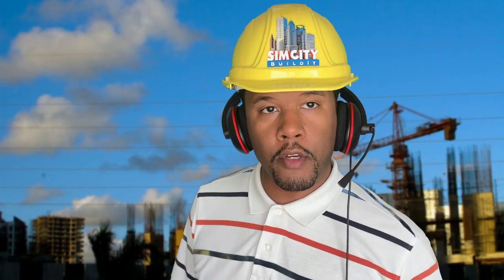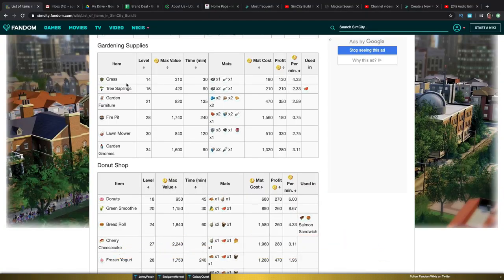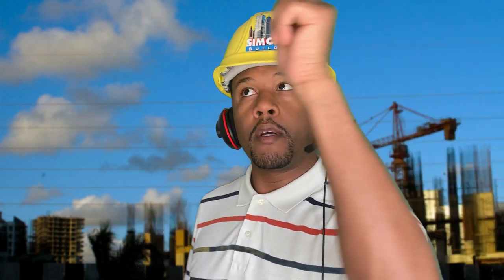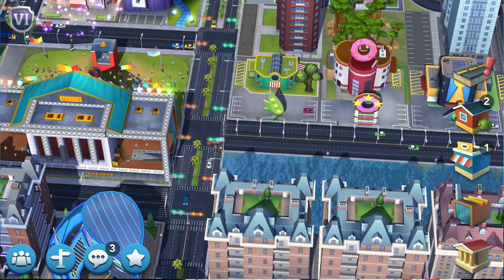Now the garden supply shop — two things I would suggest you sell are grass and garden furniture. Garden furniture is going to use textiles, so you want to keep a lot of textiles and constantly keep producing those in your factory. By the way, if you don't know what you should be producing in your factory, take a look — up my left, your right — at that video and watch it right after this one so you can know what you should be producing in your factories.